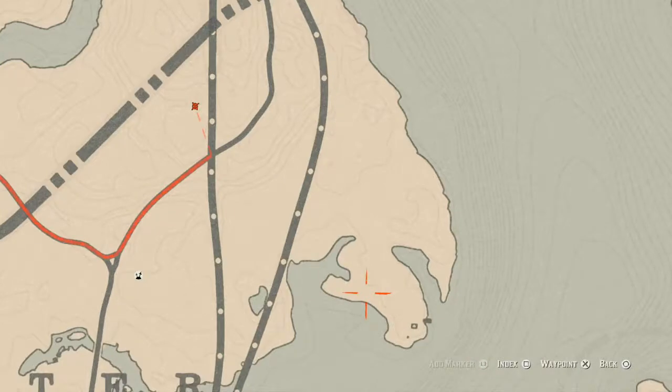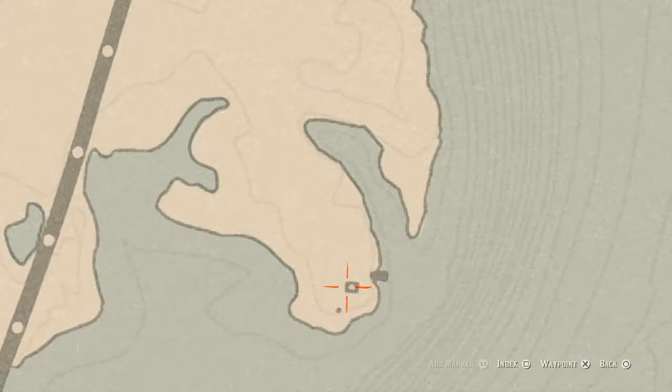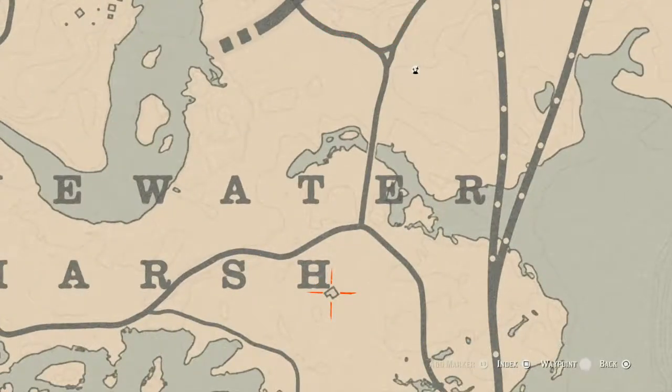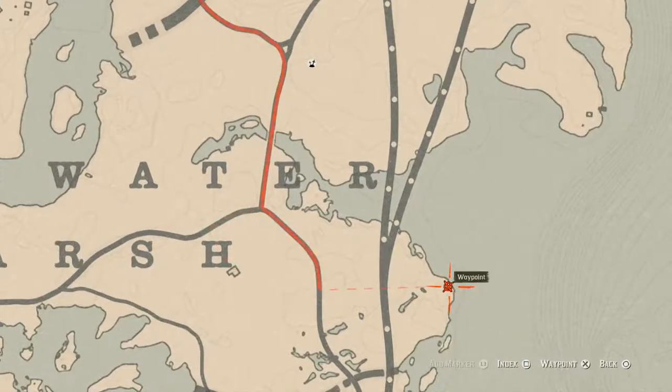Let's go down to another location which is a card. This card is right here on a barrel inside this ruined or burned-down house — this card is a Ten of Wands. There's also a card inside this house on the dinner table which is a Nine of Wands.